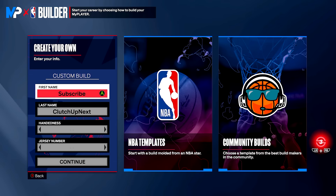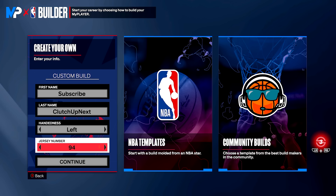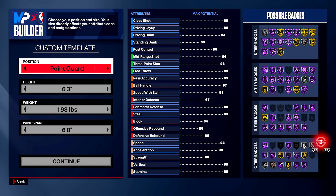Once you fill out your first and last name, it is time for the handedness of our build — this is all personal preference. I like my players left-handed. Jersey number does not matter. Now, this build actually has two variations. The first build variation gets the best base in the game, however the defense isn't as good. The second build variation doesn't get the best base, but the defense is really good. I'll give you all my opinions on what fits your play style and what courts to play on once we've created the build.